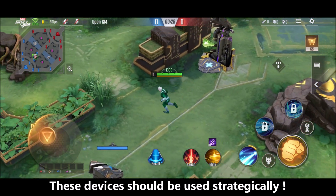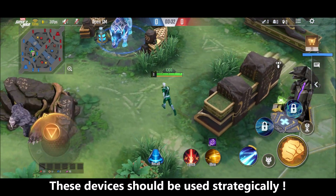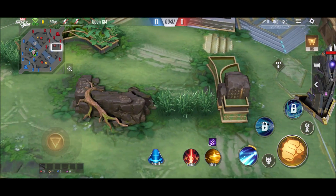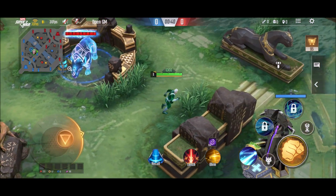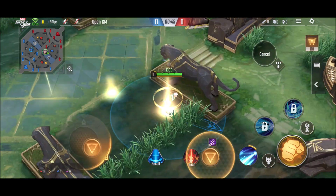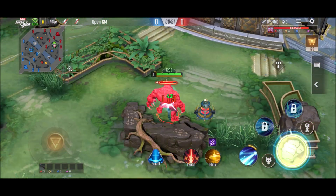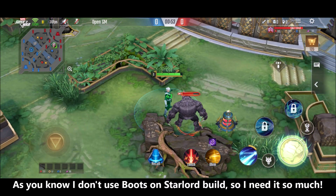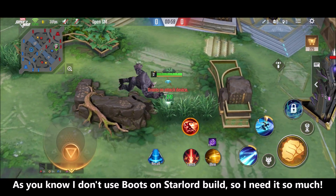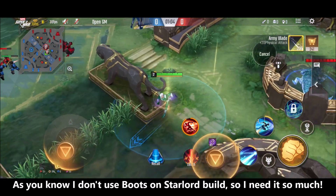Most players will simply take those devices and just click on them. How these devices come into the map is that every side — red side and blue side — will get one device each. On the blue side we have the shield device, and on the other side we have the red device called the attacking device. Most players will simply use the attacking device right after they get it, but this device is mainly made for assassin users and junglers.